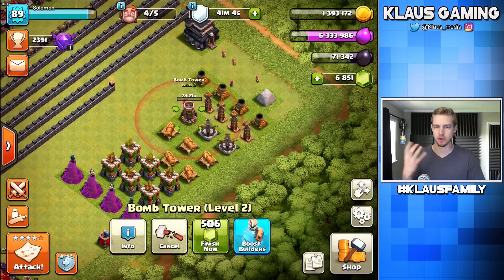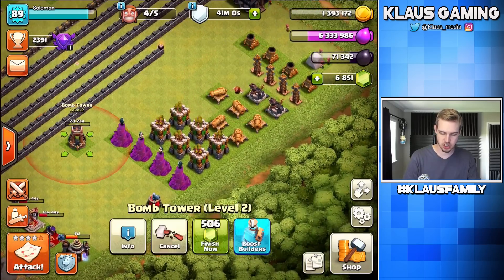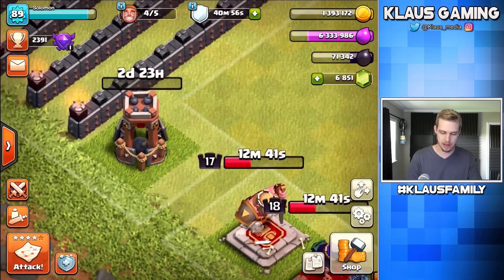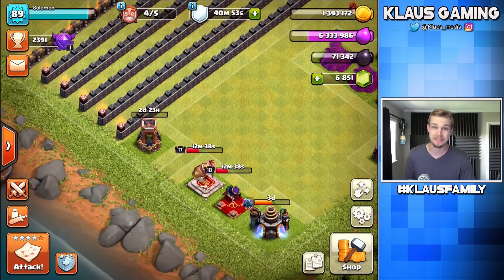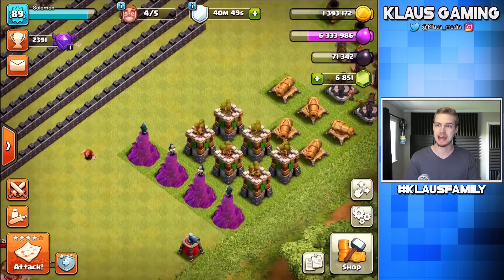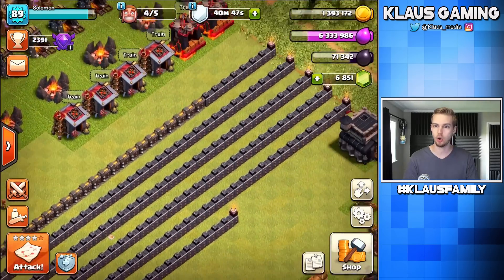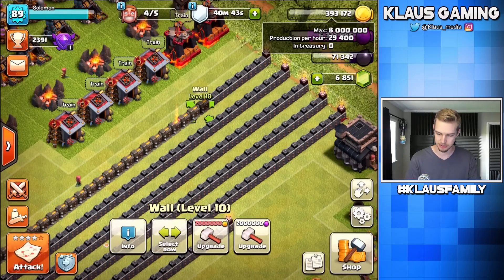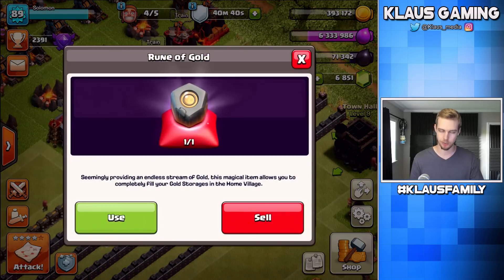I'm pretty confident that bomb tower is maxed, but I'm not entirely sure. I know I've mentioned it in previous episodes, but I don't keep all that information in my head. I'm going to come over here and put that upgrading bomb tower there. Let's upgrade a wall with gold and that will put us as close to zero as possible. Now it is time for the gold rune.